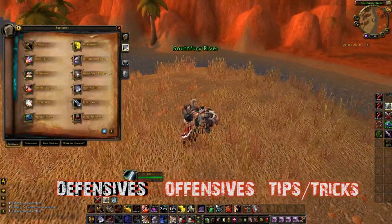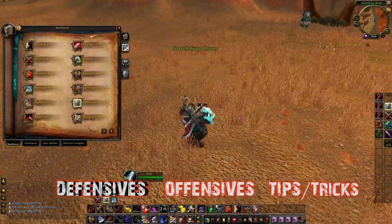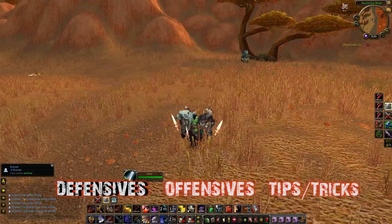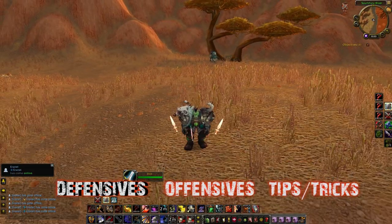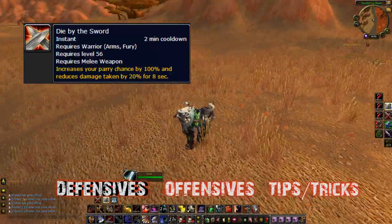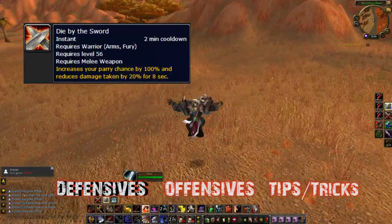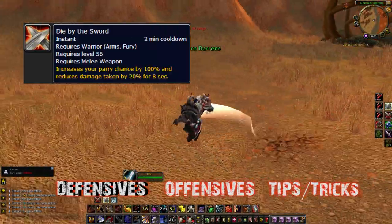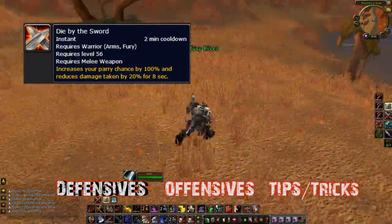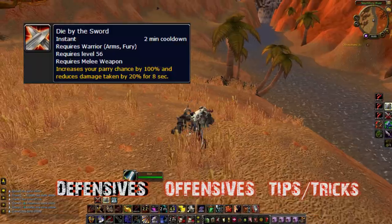Last but definitely not least on defenses is Die by the Sword. Everyone sees this and thinks 'I can't hit him because he's parrying everything,' but understand it also reduces damage taken by 20% — it's not just melee doing less damage to him. Know that, and switch targets efficiently to maintain consistent pressure.